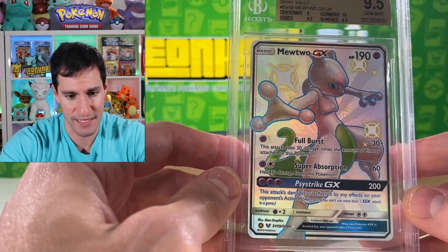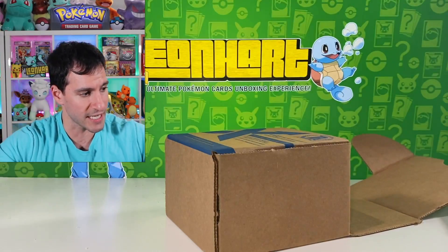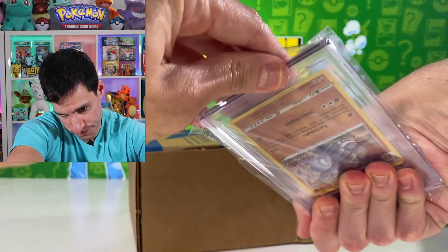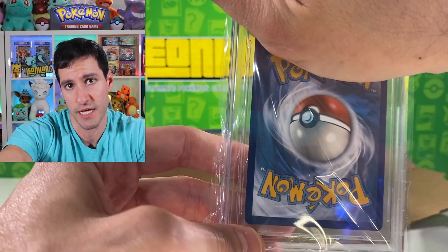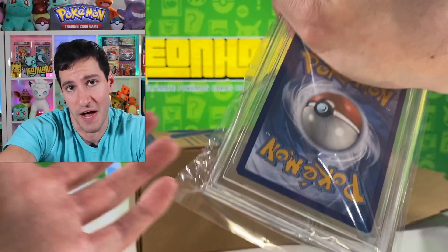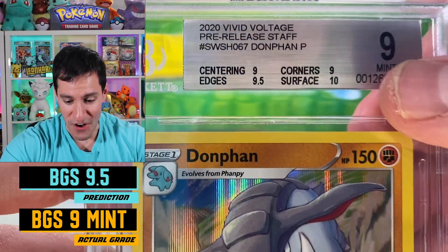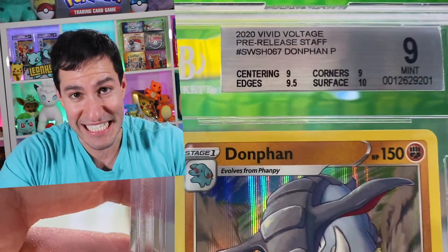Overall the corners got tens, which is fantastic — surface and edges 9.5s, but the centering was the issue. Next up from the staff Vivid Voltage promo cards — it's the Dawn Fan. My prediction was BGS 9.5. Let's see... it's a nine. I'm so confused right now. The surface got a 10, but corners and centering both got nines, and the edges were a 9.5.